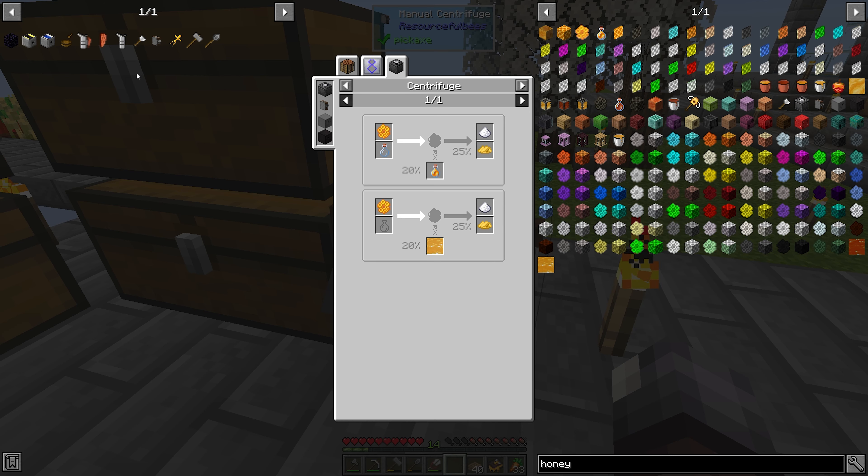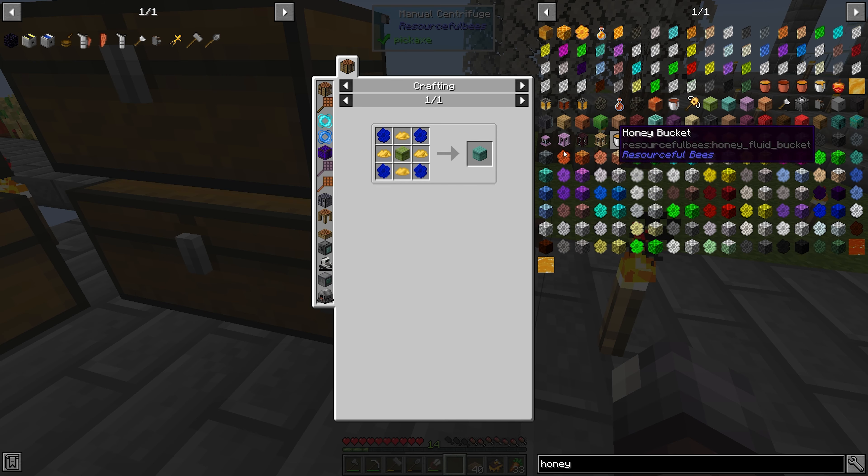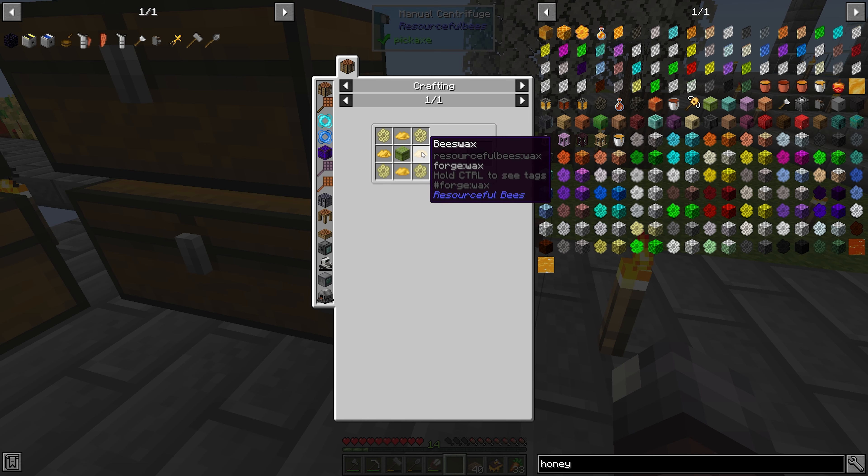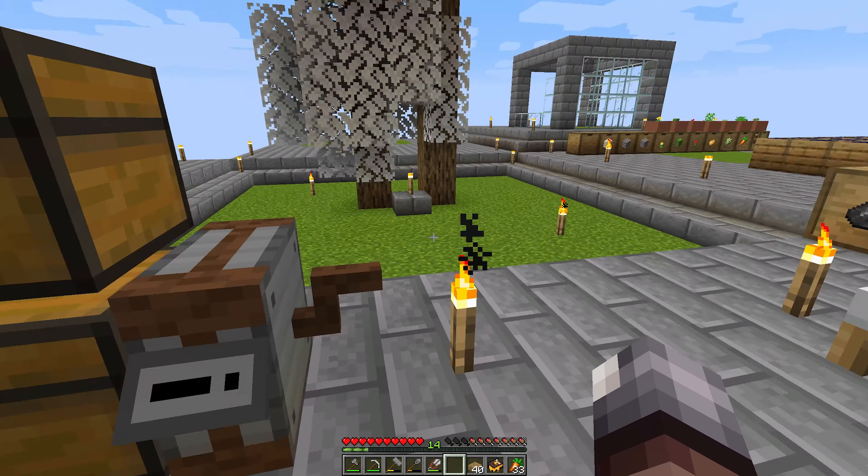We'll get sugar and beeswax and a 20% chance to get honey from that. So sugar and beeswax — and the tier two is honeycomb and beeswax, which lets us make the next tier. That makes sense. So that's what we need to do: get our bees up and going.